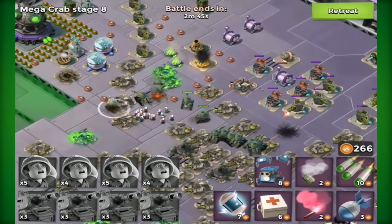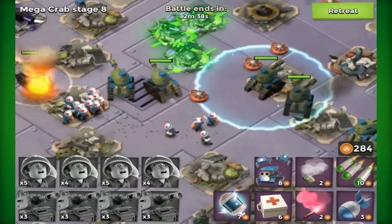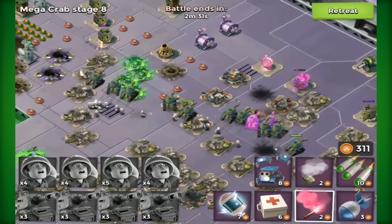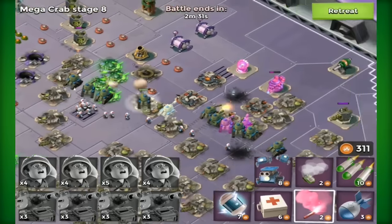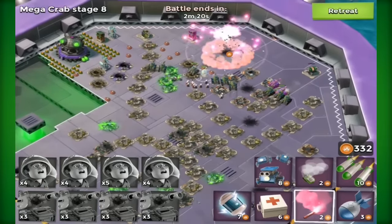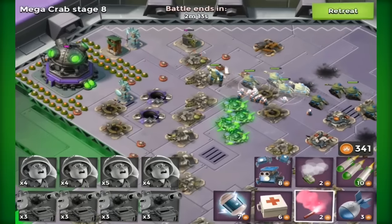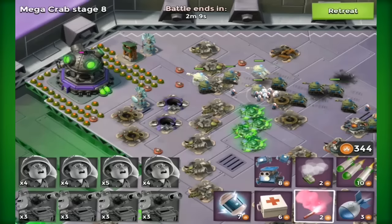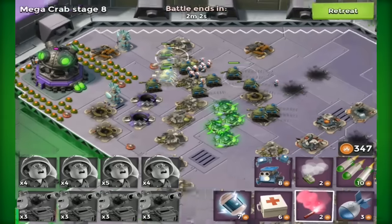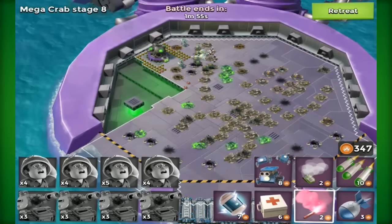Might need to use a flare — gunboat energy for a flare. We're probably going to lose a medic here. Anyway I might have to reflare back. I'm on 300 and — oh my goodness look at the gunboat energy guys, it's crazy! We could probably do it easier on other maps as well because there still wasn't that much stuff on this map. Look at that — 347 gunboat energy on the Mega Crab stage 8, that's pretty impressive guys. So that is a lot.